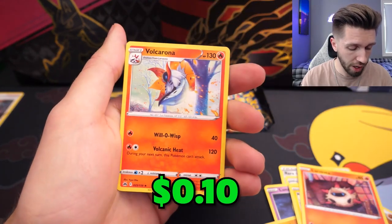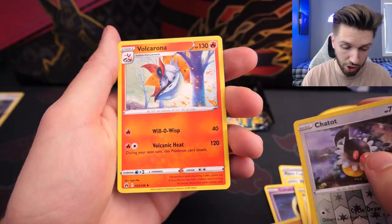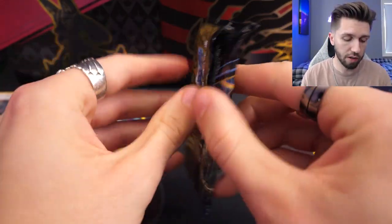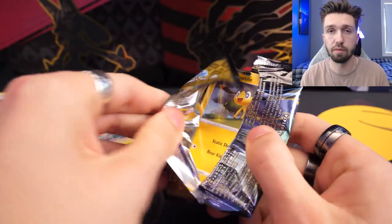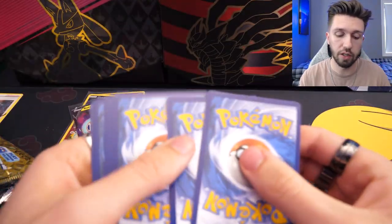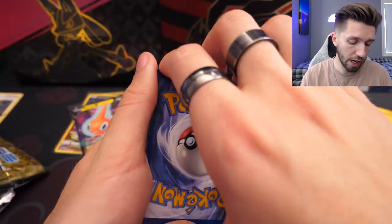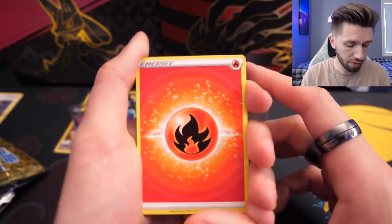We have a lovely Château — or Château as the French would say. And for our rare, we have a Volcarona. Let's move on to the final pack of the first tin. I'm going to go for grass — I haven't seen grass yet, but it is fire. It's what I predicted last time.